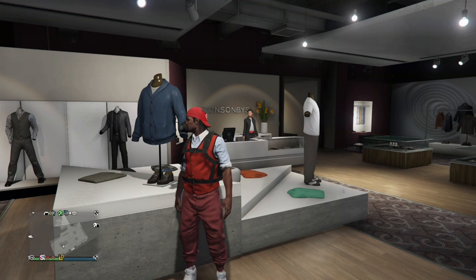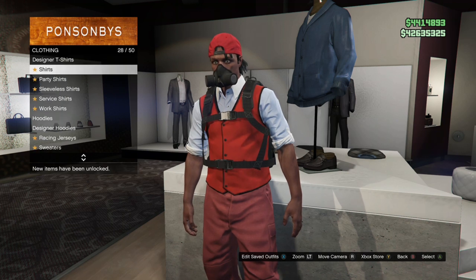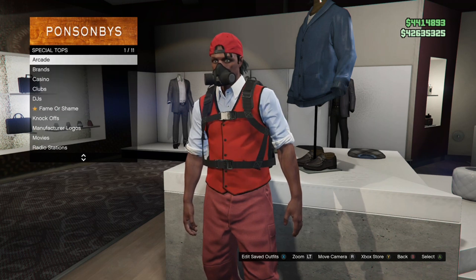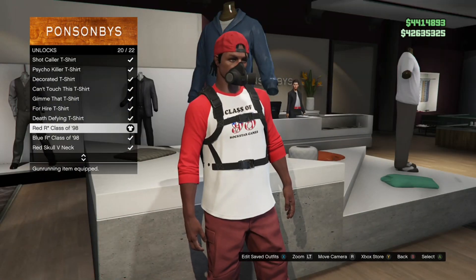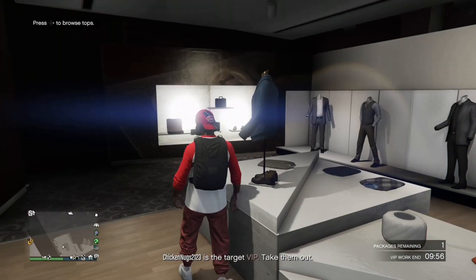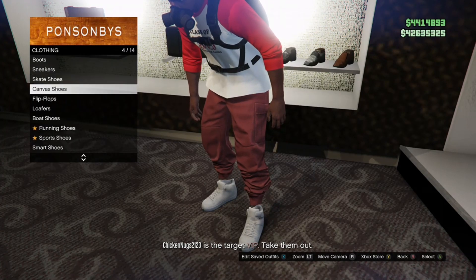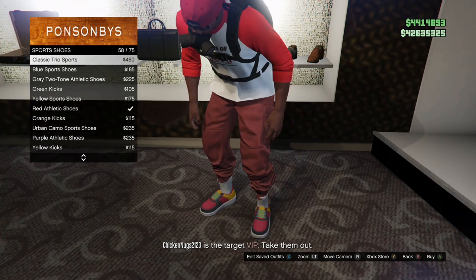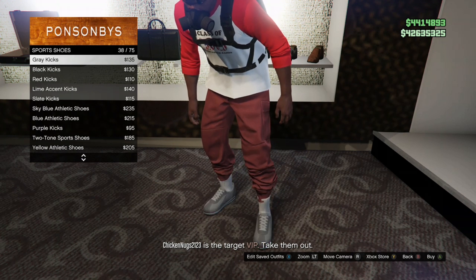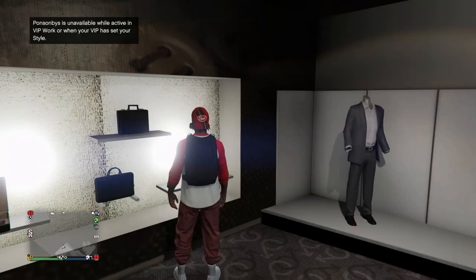For this next outfit you're gonna need a special top — it's gonna be under the special tops category in the tops section. Right here it's called special tops. Go down to unlocked and find this one right here: the red Art Class of '98. With this one you could also put on some sports shoes — you'd probably want to go with all-white sports shoes, but you can go with whichever sports shoes you want.